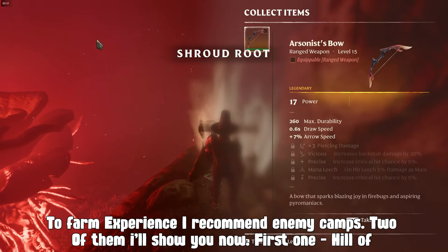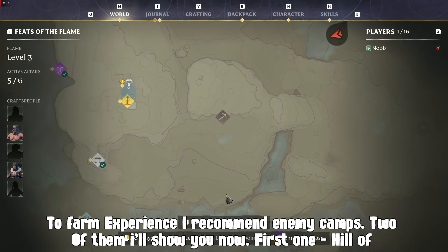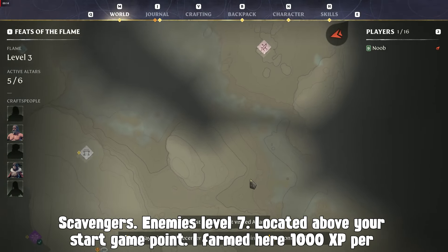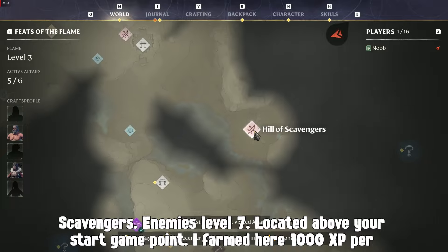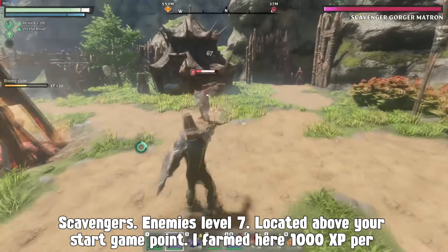To farm experience I recommend enemy camps. Two of them I'll show you now. The first one is Hill of Scavengers — enemies are level 7, located above your start game point. I farmed here 1000 experience per minute.